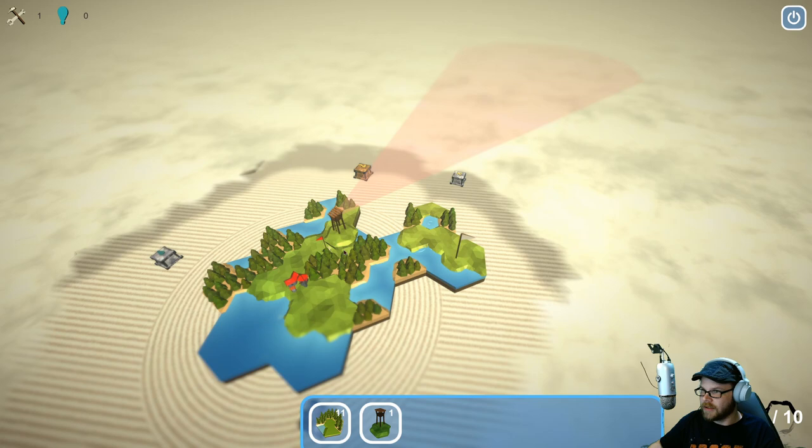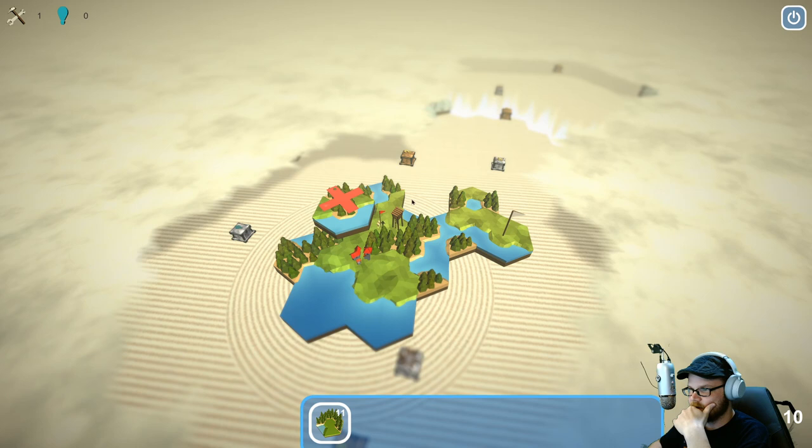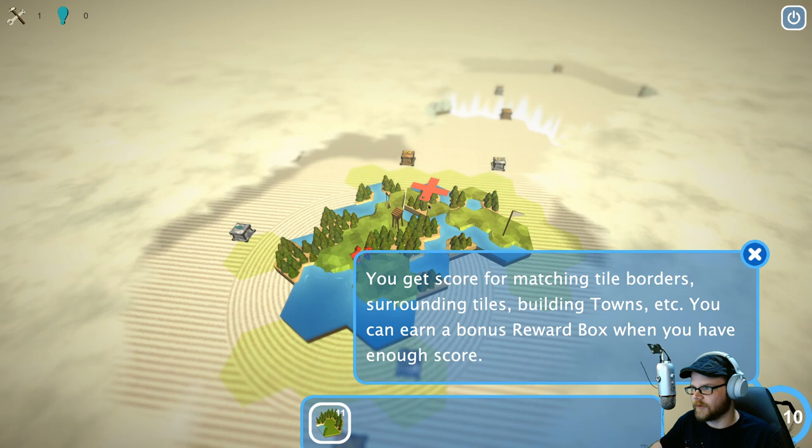You need to go on a grassy spot — oh, like right there. Reveal! Oh, and there's little land bits out here as well. Something over that way too, so let's put some stuff down. You get scores for matching tile borders, surrounding tiles, building towns, etc. You can earn a bonus reward box when you have enough score.